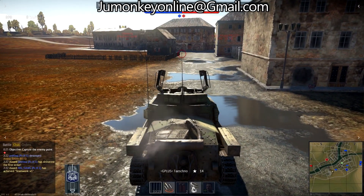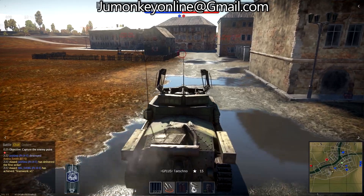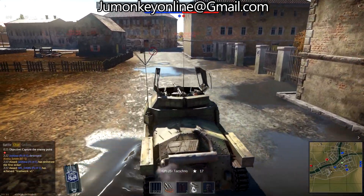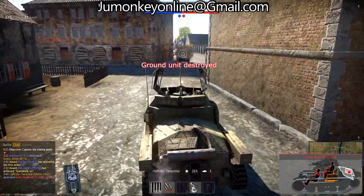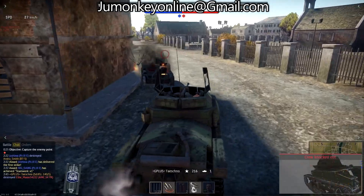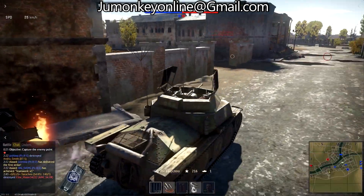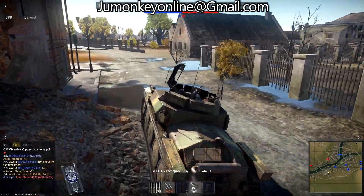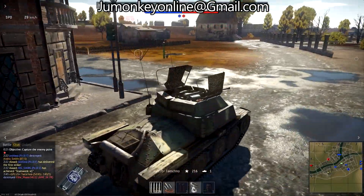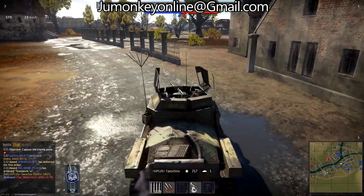We start off with the SdKfz 140/1, a rank one vehicle, battle rated at 1.3. This is a premium vehicle, the command variant, with a 20mm cannon. Nice frontal armor of 50mm to the front, 20 to the side, and 30 to the rear. Turret armor is 30 to the front, 10 to the sides, and 8 to the rear. And there's our first kill — that 20mm cannon at this battle rating is lethal, it will murder everything. It's pretty quick too.